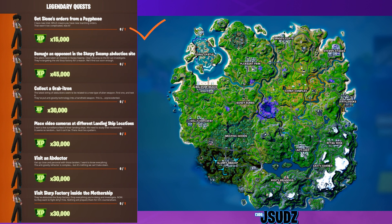After you've done that one, you will then unlock the damage an opponent in Slurpy Swamp abduction site. Self-explanatory really guys, you just head over to Slurpy, get yourself some damage and that is job done.